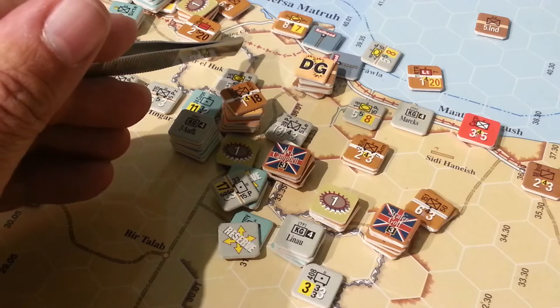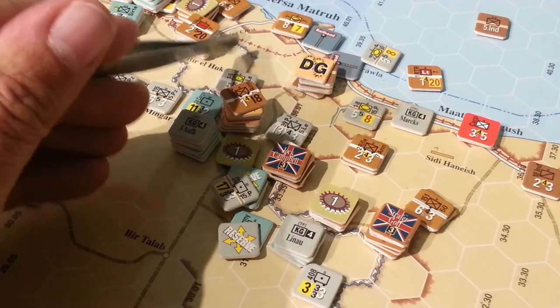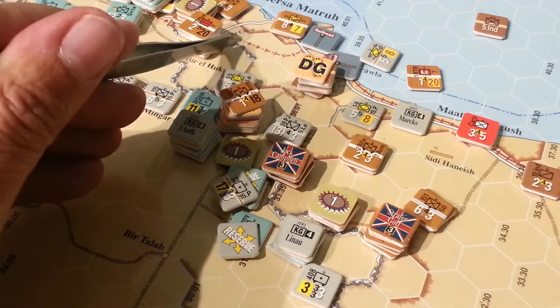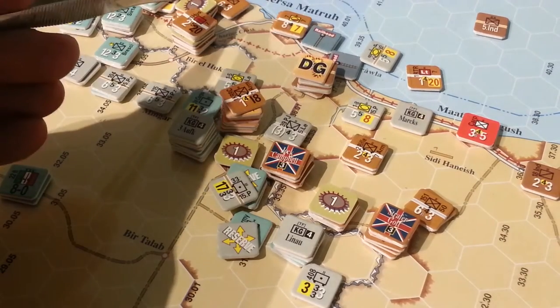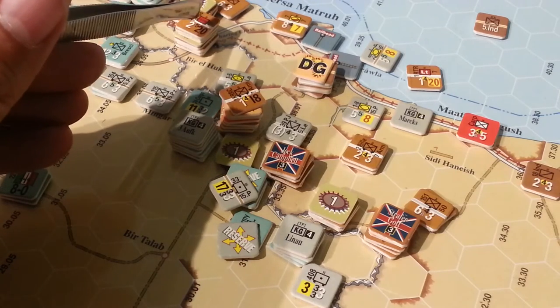So we killed two artillery units, took out and made a retreat into this hex another field artillery unit. Not significant in itself, but that combined with the hip shots that we laid on this hex — those guys are DG'd underneath this one particular unit.